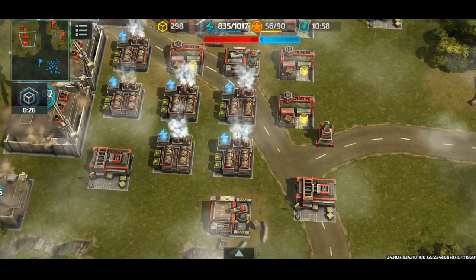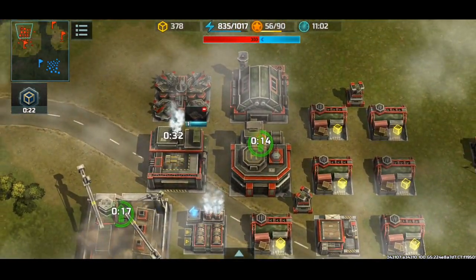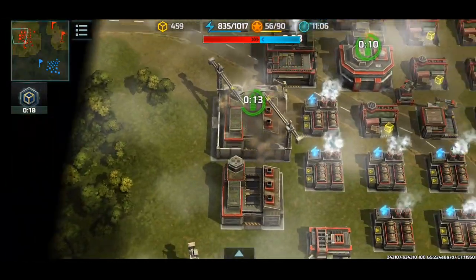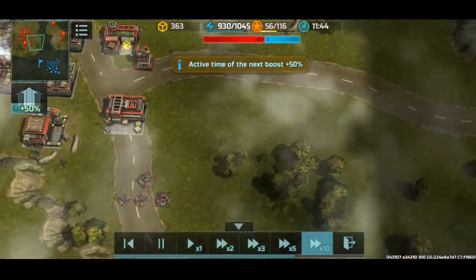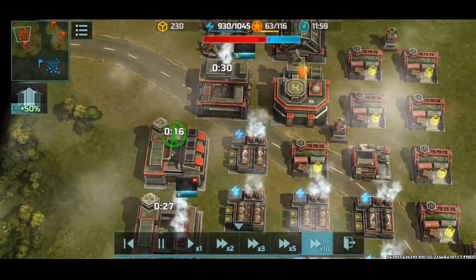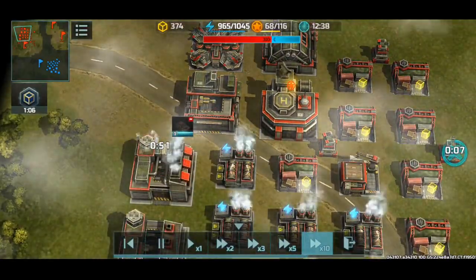I just don't want to get Zeus-shielded though — that's gonna be a pain. So knowing that he's gonna go for Zeus and Shield, I have to go straight for HQ4 and start upgrading for Chameleon. Chameleon is in production.